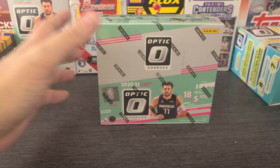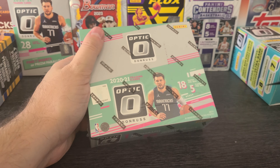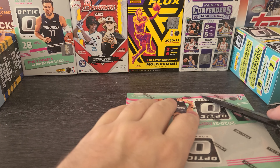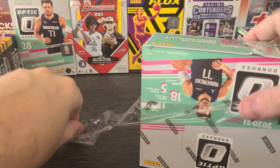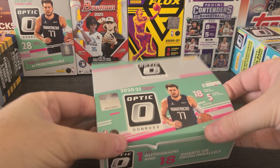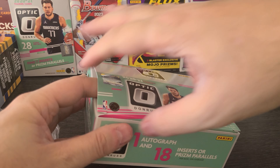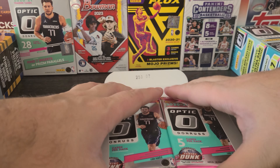Basically the same box. This one has 18 packs, 5 cards. The hobby box has 1 auto and has 20 packs with 4 cards each. So I get 10 extra cards, I get an auto, and I lose out on 2 parallels but that's it. So let's get started.